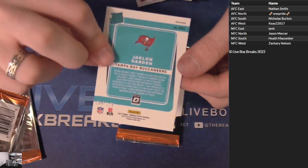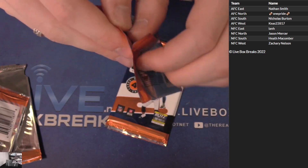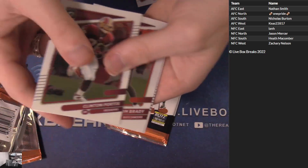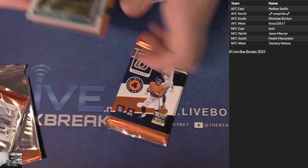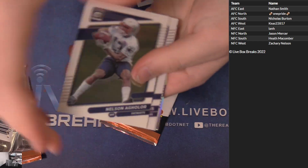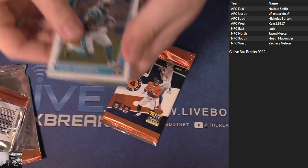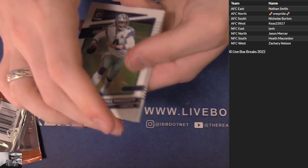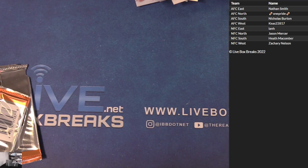Jalen Darden blue $1.79. What a first three boxes! Brady, Holland, Renfro $1.99. Chuba, James White Hollow. Tommy Trimble on the rook. His first three boxes done.